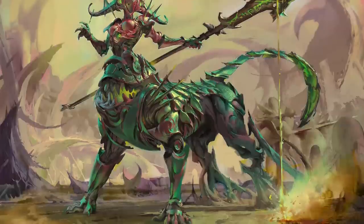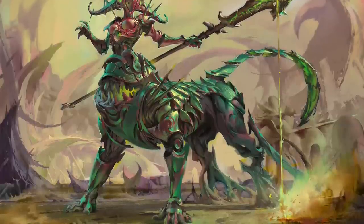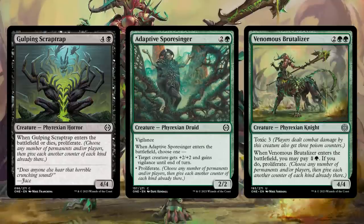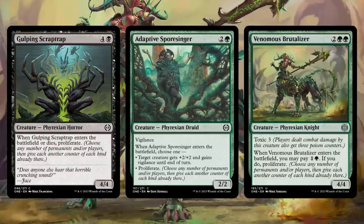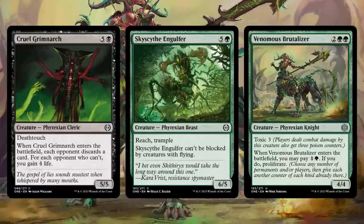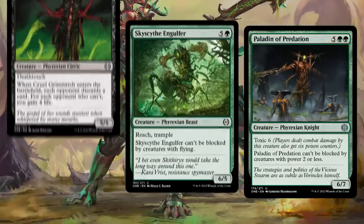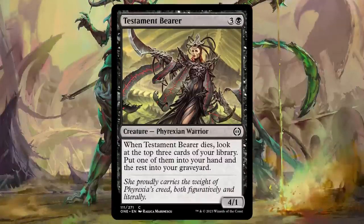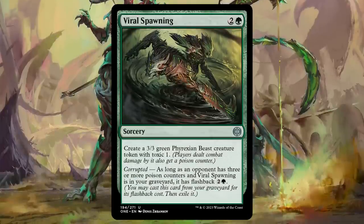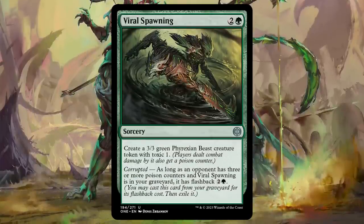You can also get good value out of reanimating creatures with enters-the-battlefield effects — Gulping Scraptrap, Adaptive Spore Singer, or Venomous Brutalizer are particularly good for this. Or you can just reanimate massive beaters like Cruel Grimnark, Sky Scythe Engulfer, or Paladin of Predation. If you need to fill your graveyard, Testament Bearer is here to help. And lastly, Viral Spawning reanimates itself, as it features the debut of Flashback as a deciduous mechanic.